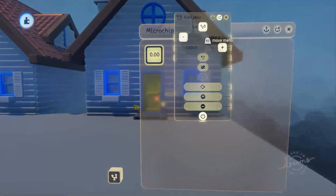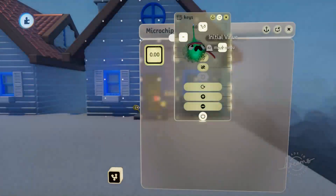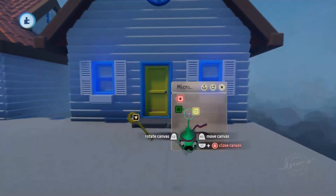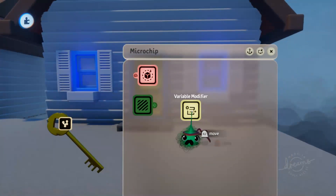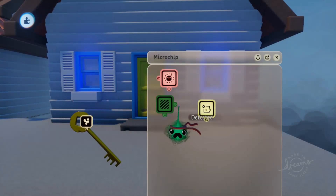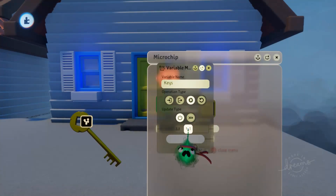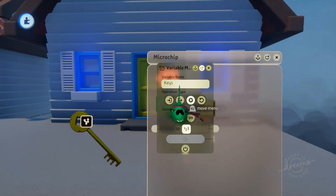We're going to call this "keys." Now, when the trigger zone detects the player, we're going to want to update this key variable, so we'll change this to keys. The trigger zone is going to power that variable modifier on, and it's going to add a value of 1 to our keys variable.